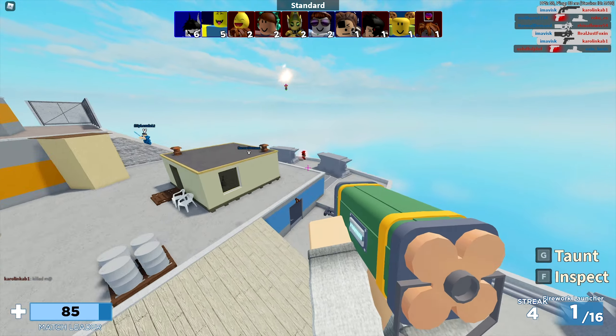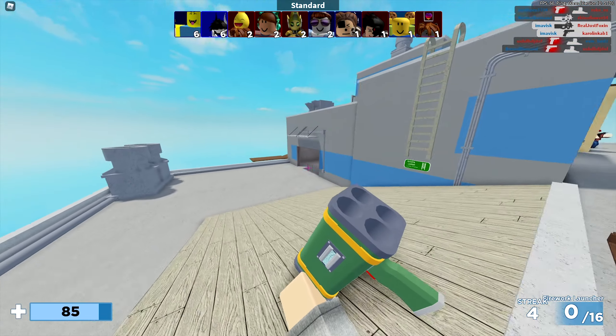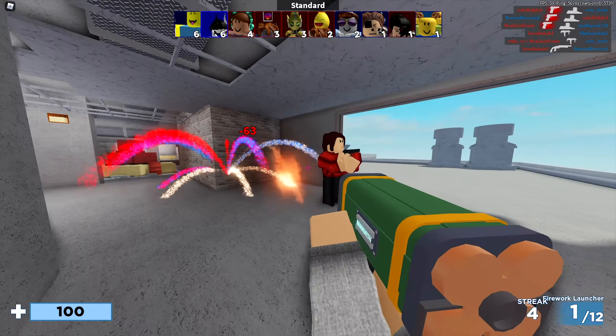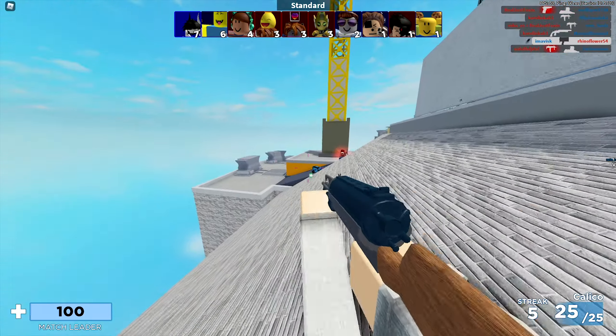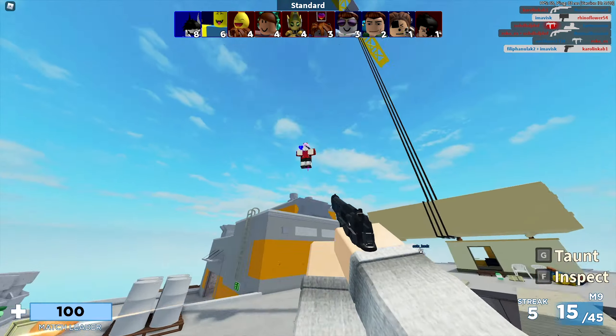First of all we have right here the Royal Sapphire Scythe — this one costs 150 Robux and looks absolutely amazing, very nice. Next up we have the Obsidian Scythe, also 150 Robux, the Molten Scythe, the Pink Princess Scythe, and the Acid Scythe.